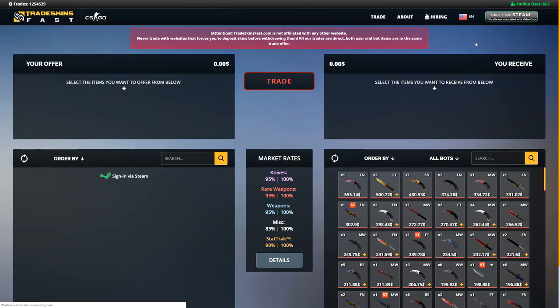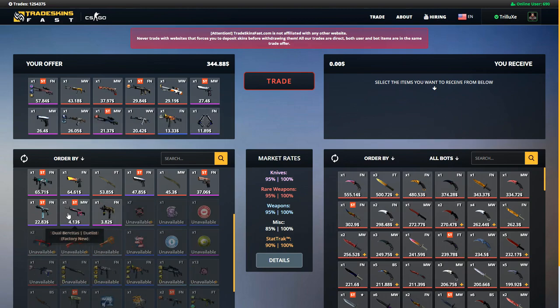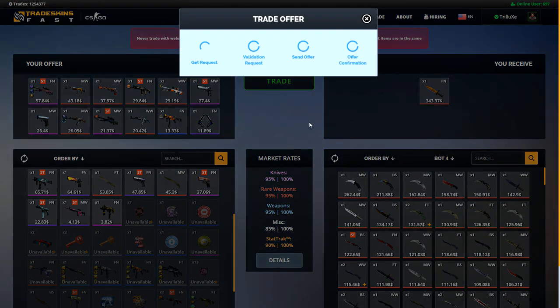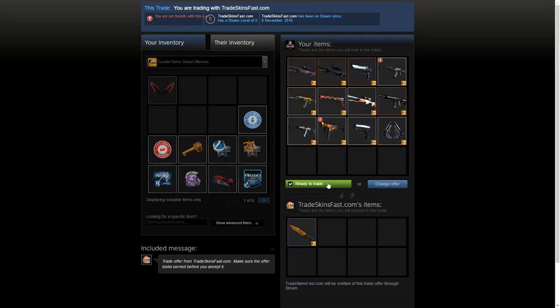Today's video is sponsored by TradeSkinsFest.com. This website offers safe and automated CSGO skin trading and it's a great and fast way to trade your items. If you are sitting on a big number of skins and can't find anyone to trade them for a knife, be sure to check them out. You can find the link to the website in the video description.